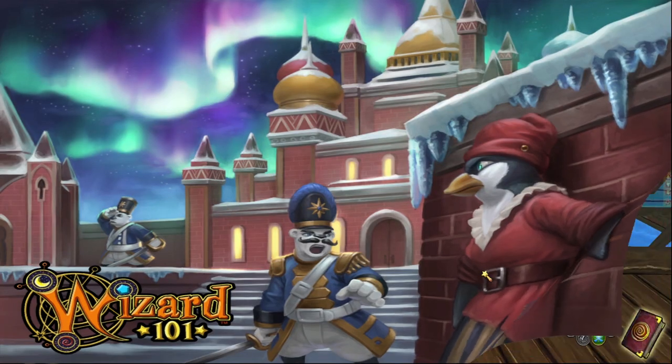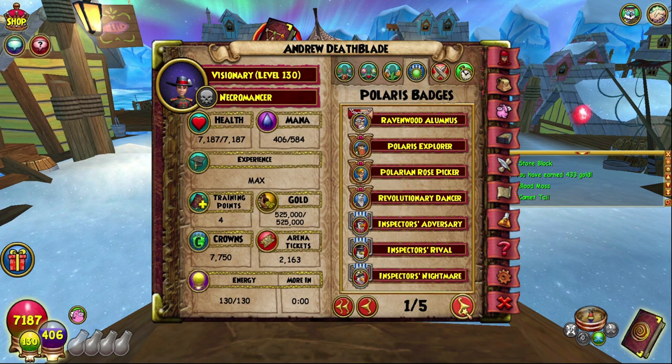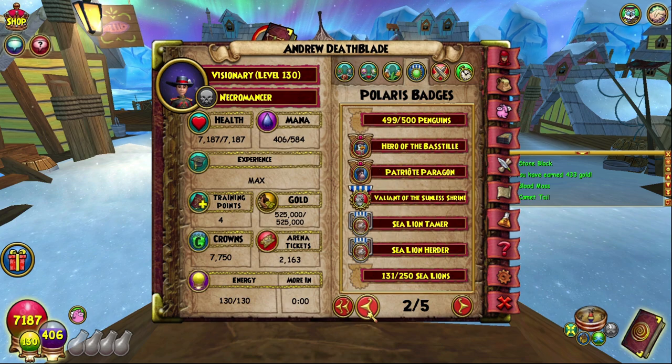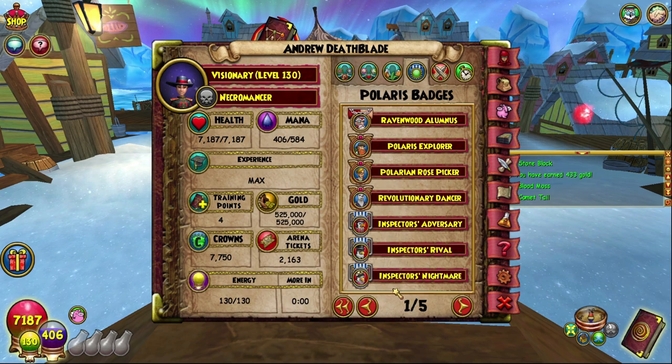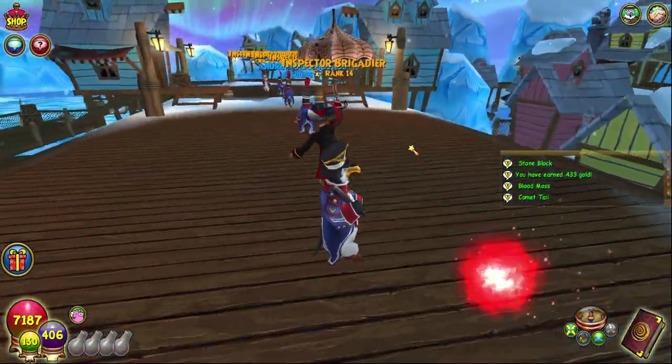Not too far away, really simple to get there. I thought I should also mention that there are a couple of badges you get previously to this 500 badge, which we are about to get in just a moment. There is one for 50 which is Inspector's Adversary, Inspector's Rival is for 100, Inspector's Nightmare is for 250, and then Inspector's Torment is for 500 penguins — and speaking of 500 penguins, let's finish them off, shall we?